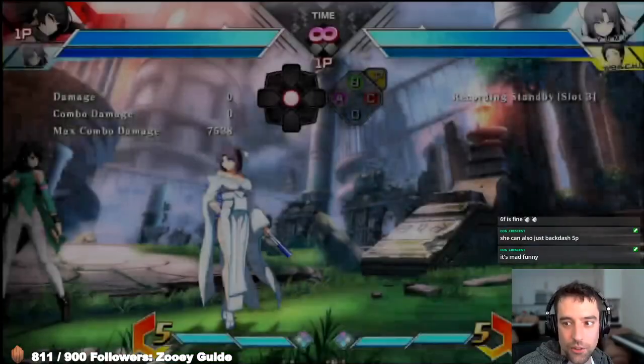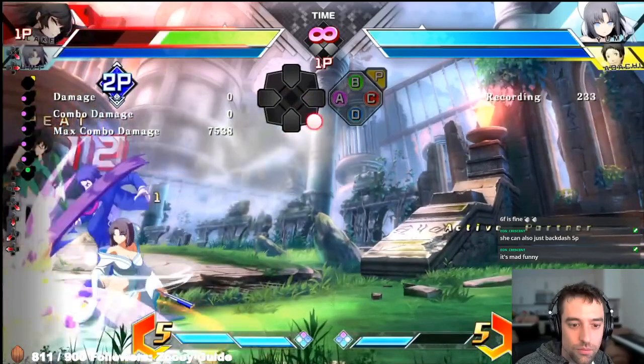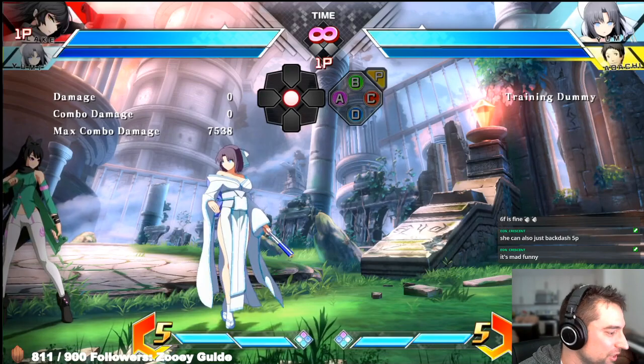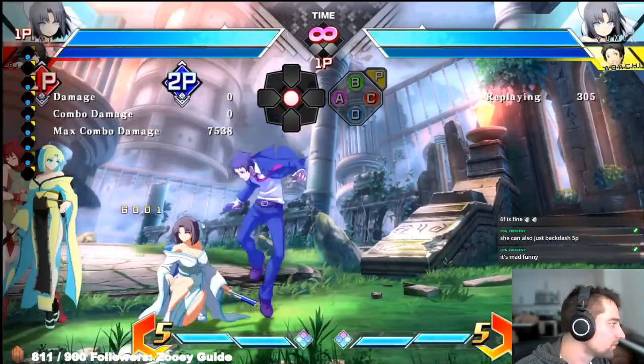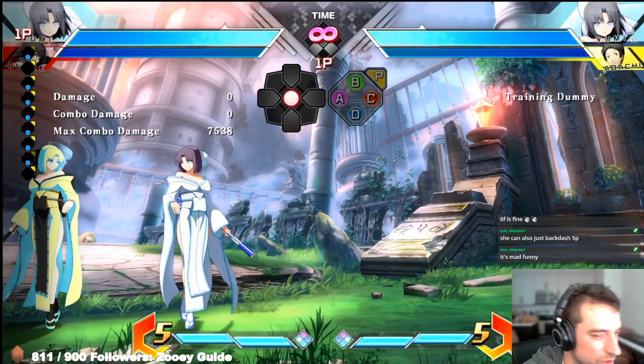Here's what that looks like: it doesn't matter how hard you mash burst after the Aerial Wrave, you're going to get burst punished. Because it's Yumi, she puts out a lot of damage, and you die for bursting there.